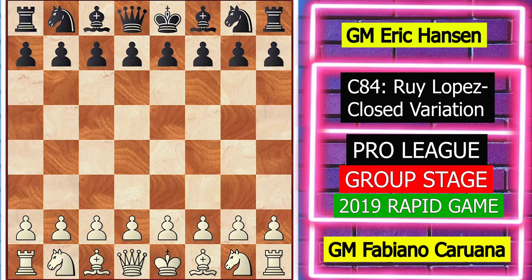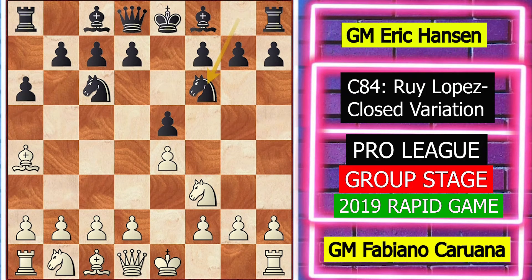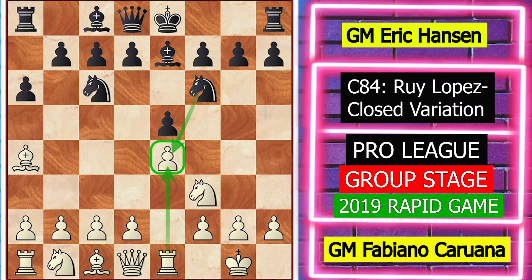Let's start. Caruana starts with e4, black plays e5, knight f3, knight c6, bishop b5, a6 attacking the bishop, bishop a4, knight f6, castle, bishop e7, rook e1 protecting the e4 pawn. Then pawn b5 attacking the bishop, bishop b3. This opening setup is known as the closed variation of the Ruy Lopez.